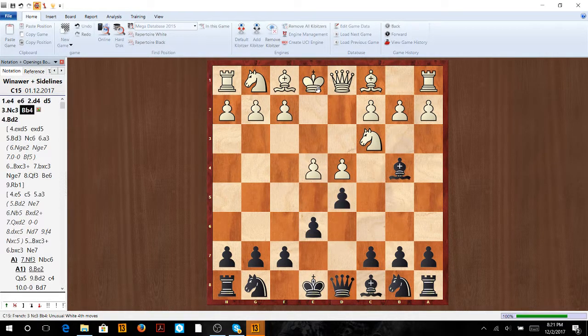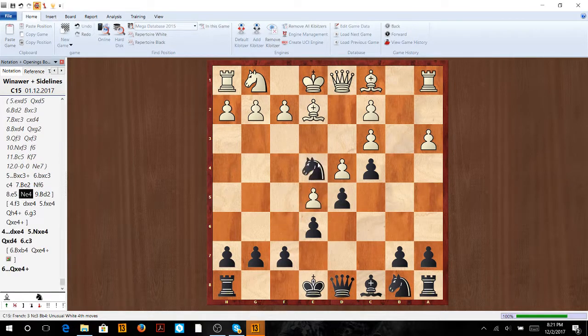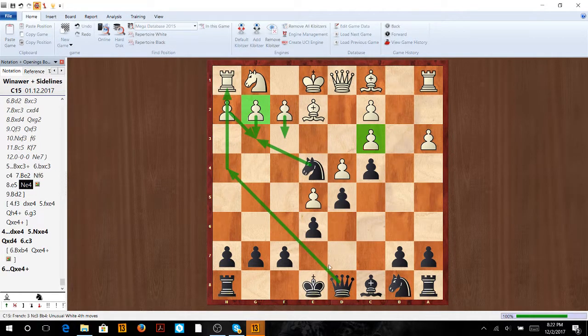Now let's look at bishop d3. We're going to play c5, which is a very common idea — just trying to hit this weak pawn. You're going to see this in a bunch of variations, not only in the Winnower but in the French generally. If they play a3, we take on c3, give them double pawns, and play c4. We go knight f6, knight e4, and now we have this threat. He can't ever go f3 because we have queen h4 check, followed by g3, knight takes g3, h takes g3, and queen takes h1. Whenever that f pawn moves, look for this queen check.